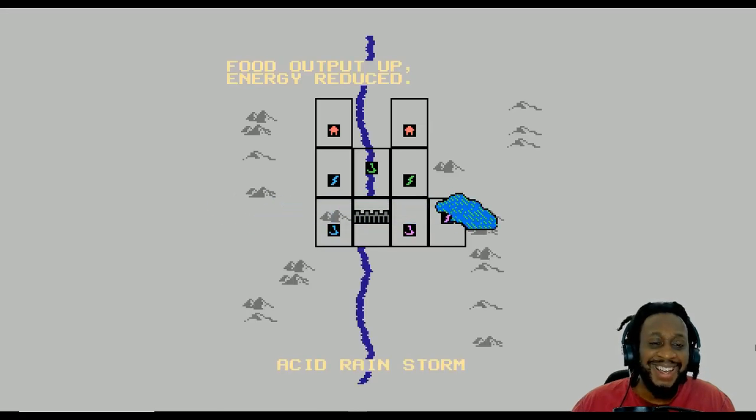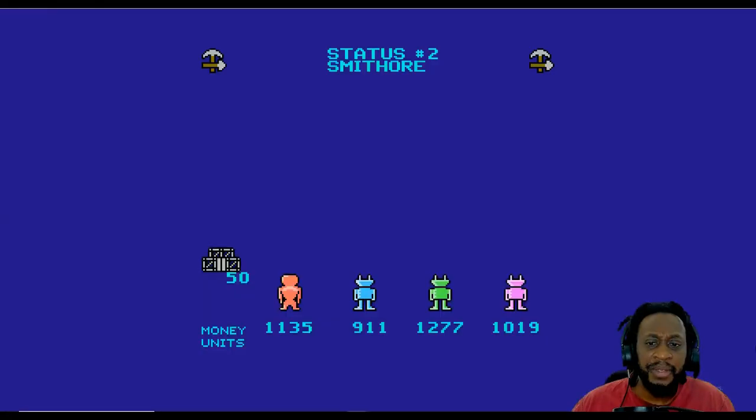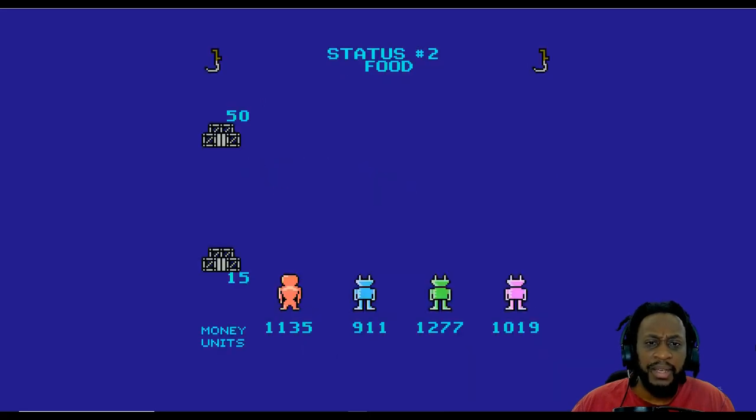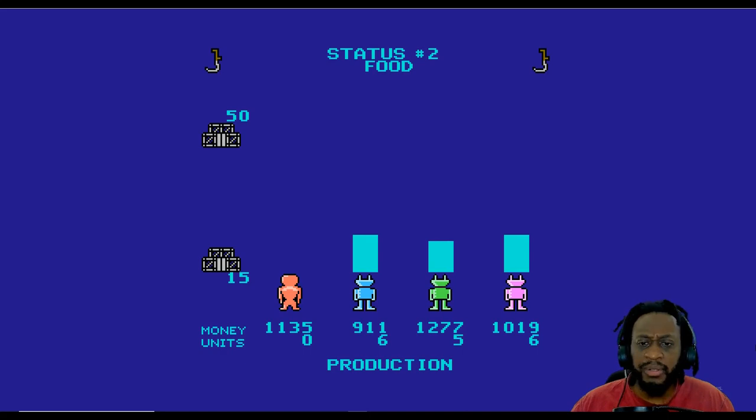There's a flood. Flood output — energy reduced. I'm okay because that flood didn't hit my area. I'm the orange or peach looking one. Production. They're not buying, so why should I buy? Let me get some food. Spoilage — I should have no spoilage. Production — I wasn't producing any food. Damn, I should produce food. Store has four units.